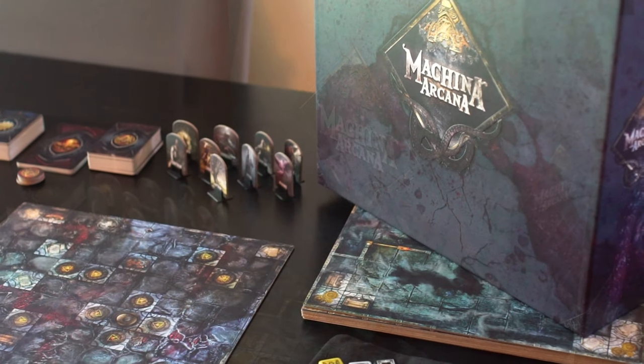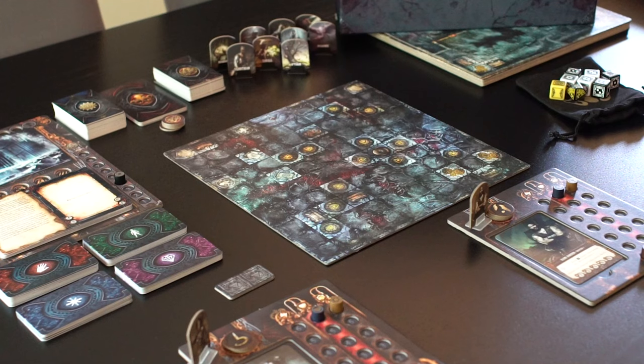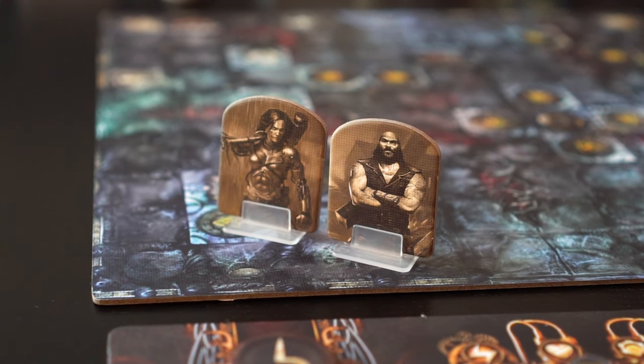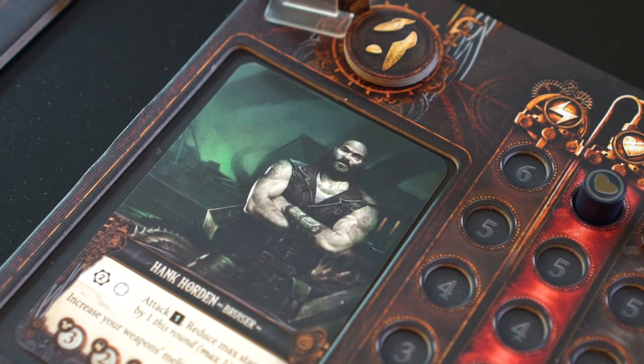Welcome back to Machina Arcana and this round playthrough, which we'll be performing mainly to show you how the four phases work. We'll be jumping right in as we set up a two player game in the last video. If you watched the previous video showing setup, you'll know that we are using Hank Horton and Blenda Warren, two bruisers as our explorers.